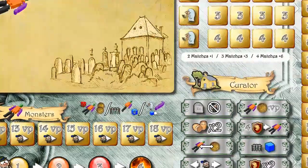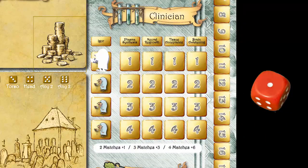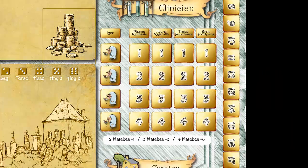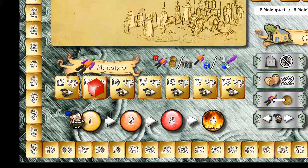Here are the actions. Action 1: Activate Igor. Move the Igor meeple up or down one space in the lab. A player may move one cube already on the board and take that reward. A player may also improve any completed Frankenstein monster.